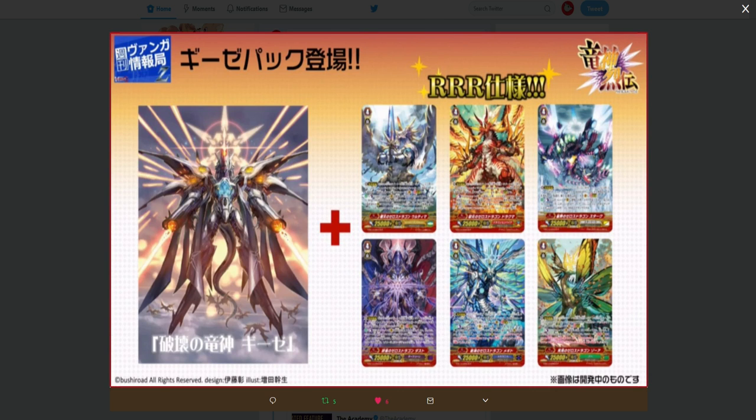I wanted to say this is a good thing that Bushiroad is doing, it's just bad on their delivery. The Giza SP Pack is currently going for $400, last I checked. I'm doing this quickly because I have to get ready for work. The Giza Pack is going for $400, and there are seven cards in this pack. That's going to make each one roughly over $50 a piece — I'm double checking my math — so they're going to be about $60 a piece, not counting Giza, because we don't know if we're getting a triple rare print of him or not.